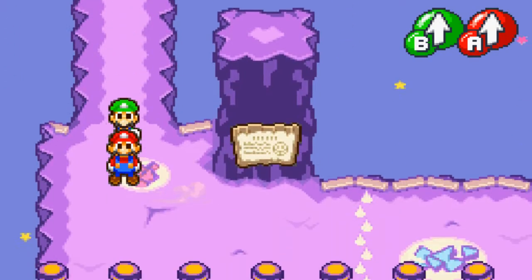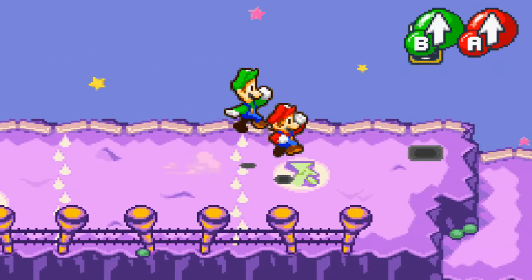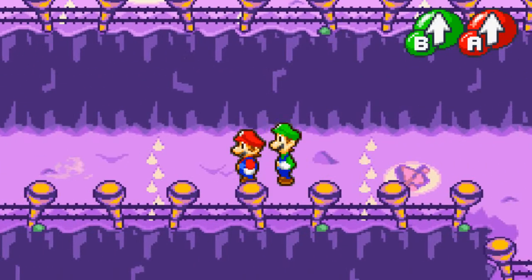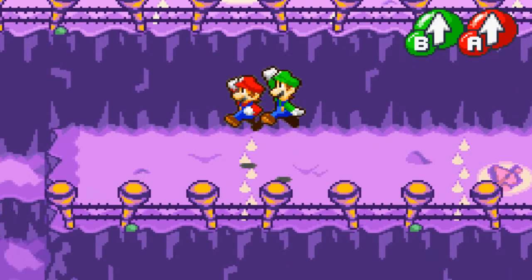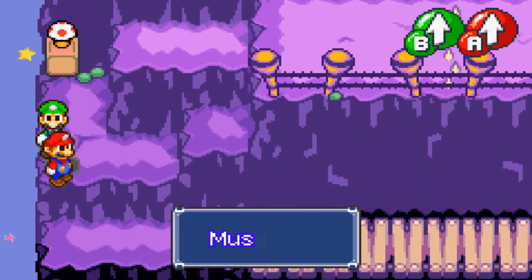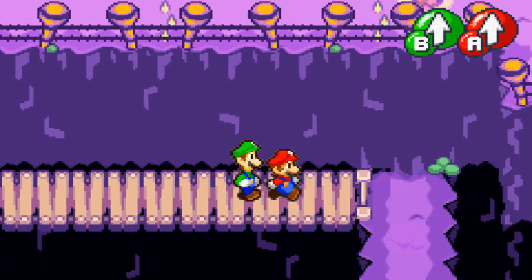Oh yeah, by the way, this warp pipe right here — you don't need to use it, but just for convenience hit that. You'll see other green pipes later in the game in different areas of the kingdom. If you go into them it'll trigger a shortcut to get to areas quicker. Very convenient they put them here. Oh yeah, and these are spikes — you don't want to touch them.